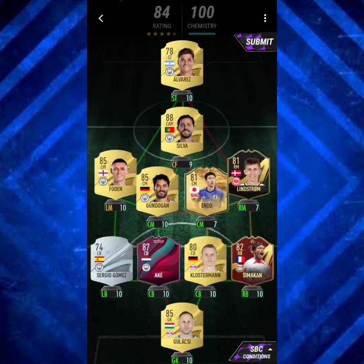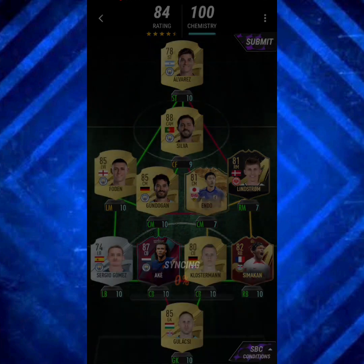After the 4 Assists SBC we move on with the UCL Hat Trick. We've used Endo, Lindstrom, Simakon again, and Nathaniel Ake as our special cards. We do need a bit of rating, so make sure you follow this for the rating.